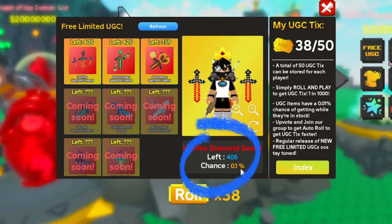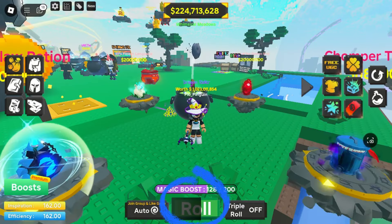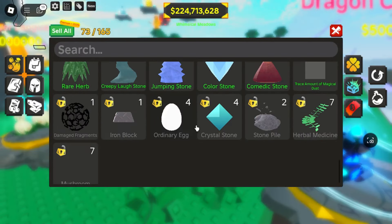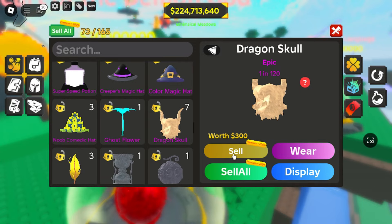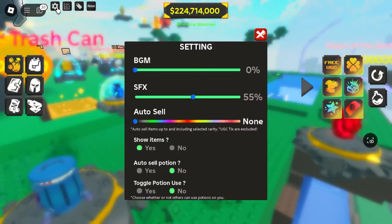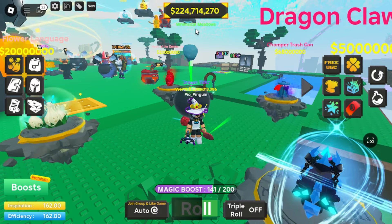You can use these ticks to roll to get the free UGC items. Here you can also see the stock available and the chance to get the item. You can click roll here to get some items and ticks, sell other items to get coins, or click settings to set it to sell automatically for whichever rarity you want.